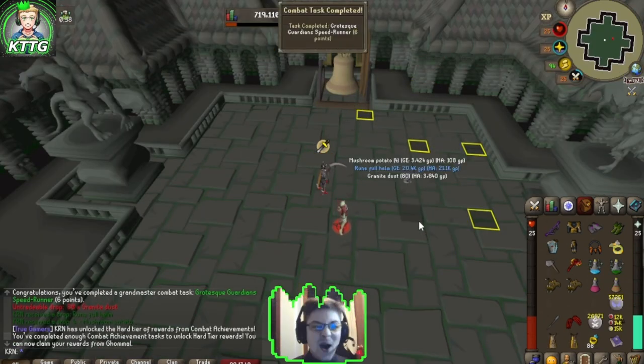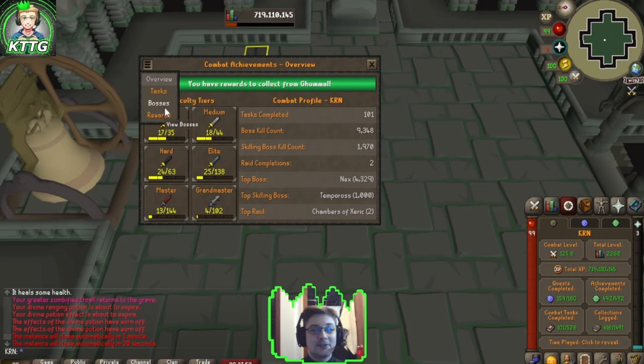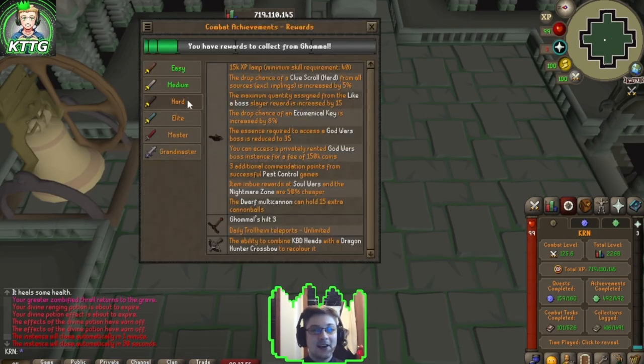The Speedrunner Grandmaster Achievement - let's go! I just realized that kill right there actually unlocks our hard tier rewards as well for the combat achievements. So we'll have to go ahead to Ghommal and claim our tier three rewards.